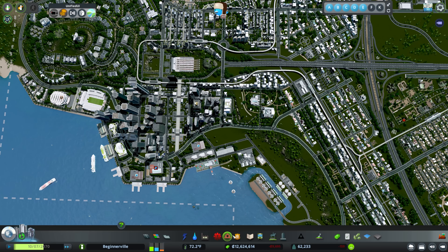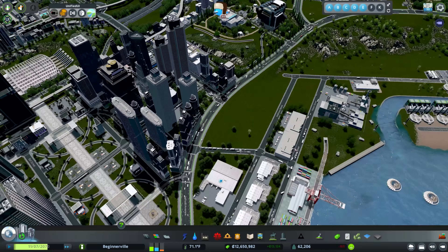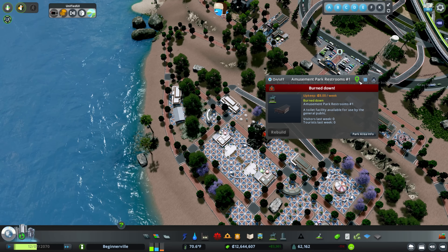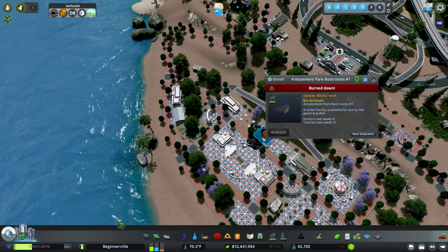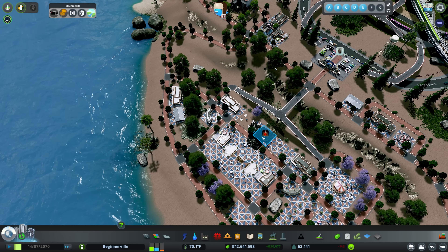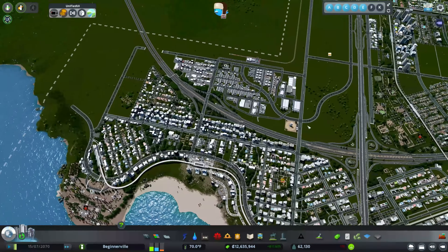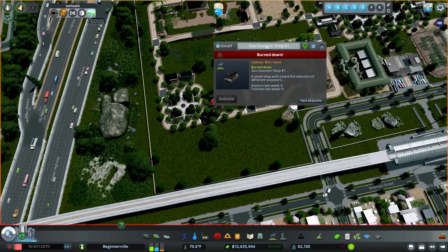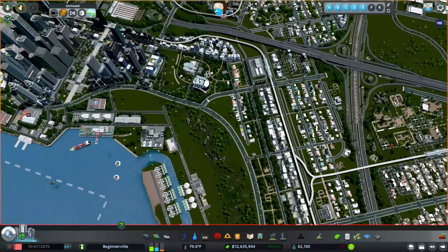Now let's start placing some of these buildings. The first thing I want to place is the disaster response unit — probably the most important building in this DLC. This is the building that will send out helicopters or trucks whenever you have a disaster. This building over here looks like it burned down, and it will stay like this until a disaster response unit sends out a helicopter or truck. Once it's done, it sends out dogs and people to search for survivors, and then you can rebuild.